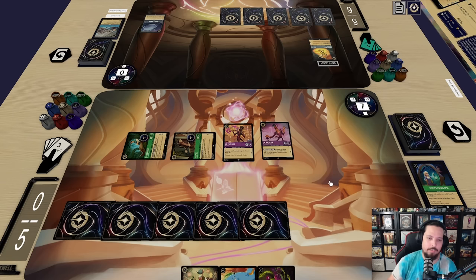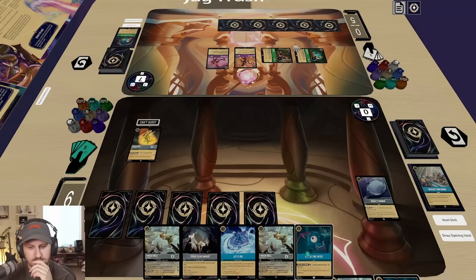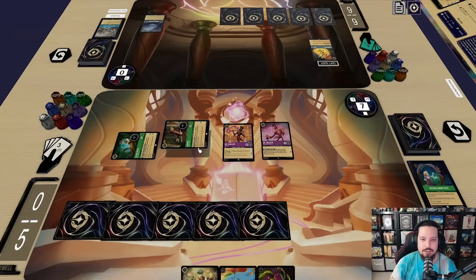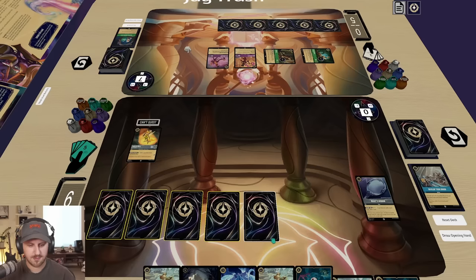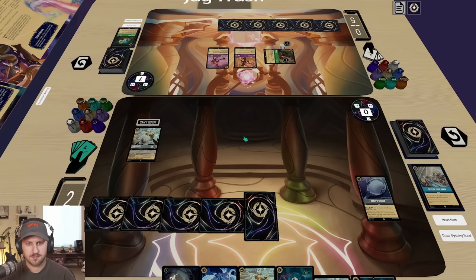Flynn's gonna die from the one ping, so might as well quest with him. I could keep Jasper ready so you can't swing in, but the two extra doesn't kill either of these characters. You've got Big Doctor threatening to come down, so I don't know if I challenge anyway. I think I probably still shift so it gets rid of that. I'm gonna ink this Eye of the Fates.